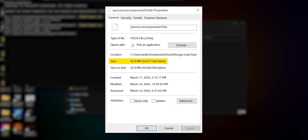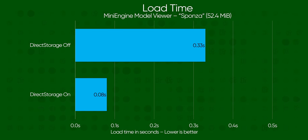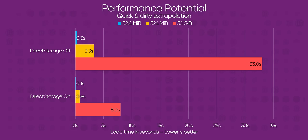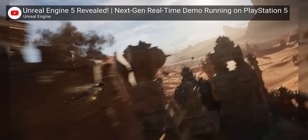I cannot overstate how much of a difference that is. This one little scene, just 52.4 megs uncompressed, is loading nearly three times faster. Now true, we're talking fractions of a second here, but expand that out to hundreds of megs or even multiple gigs of assets loaded by modern games, and that's a lot of time saved. But now I have two questions: first, how does it save so much time on the same hardware? And second, how will it scale with those more detailed game environments?